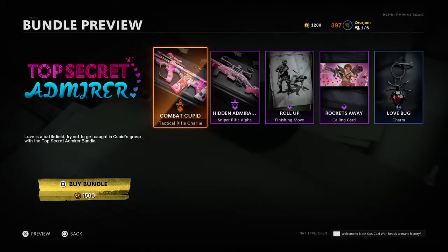Hey, what's up everybody, it's Zeus once again. Today I'm talking about the Top Secret Admirer bundle. This is geared towards the ladies, especially for Valentine's Day. We have a couple things on the stay-back and long-distance side. The name is actually perfectly fitting because that's what an admirer does — admires you from afar.